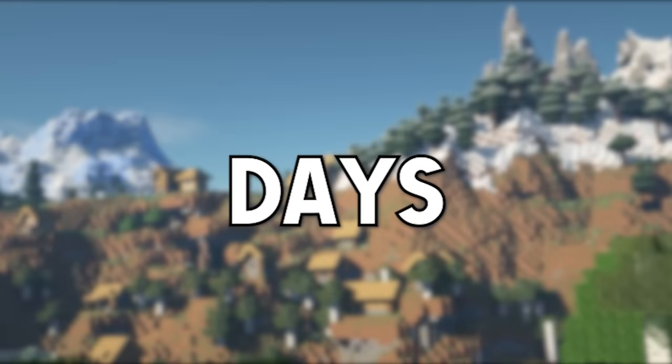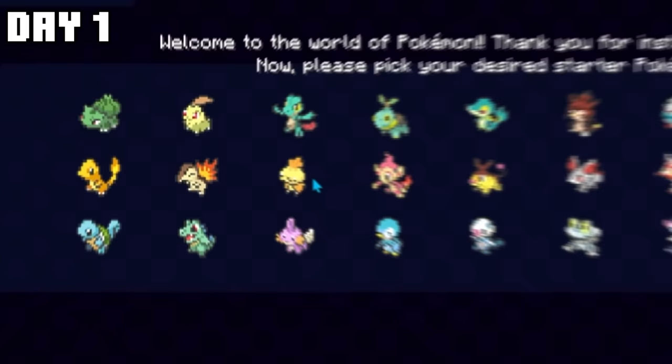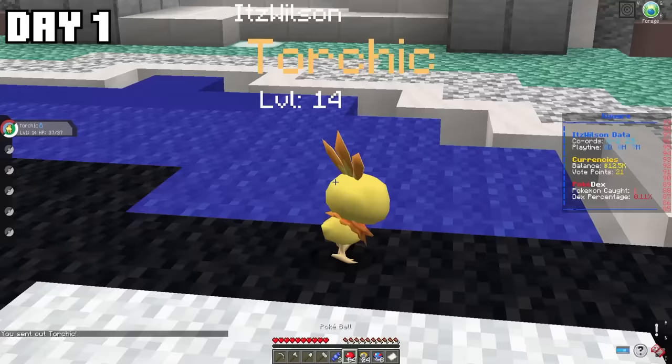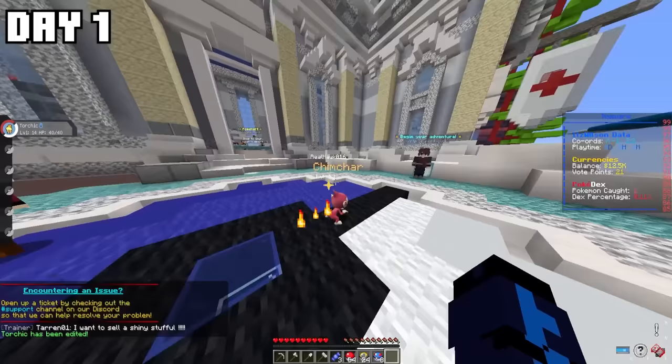In this video, I'm going to be spending 100 days in fighting-type only Pixelmon. I loaded in and only had two choices for my starters — Torchic and Chimchar. My rival Hawk decided to take the Chimchar, so I took the Torchic. Blaziken is one of my favorite fighting-type starters, so I'm super excited to use him in this 100 days.